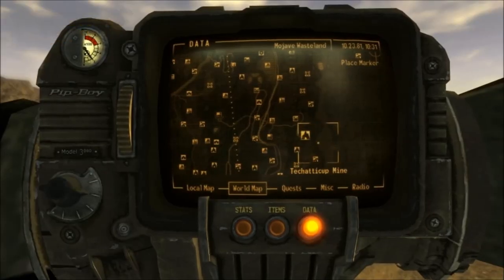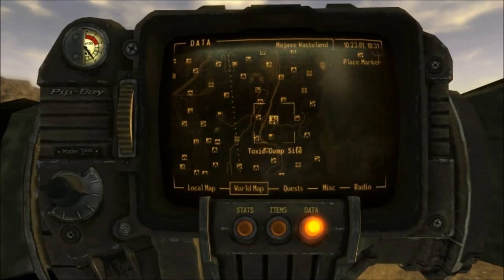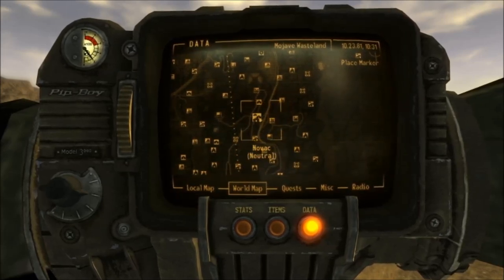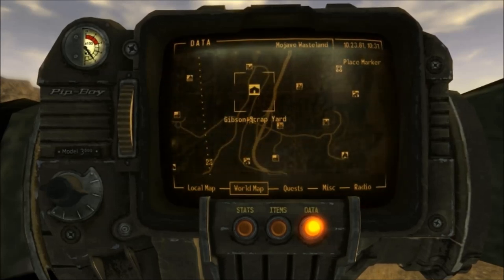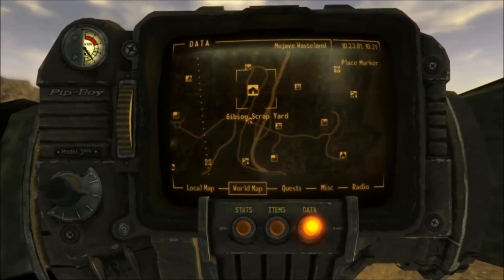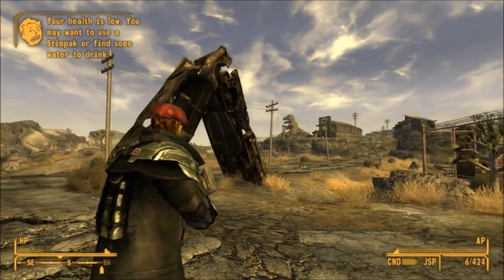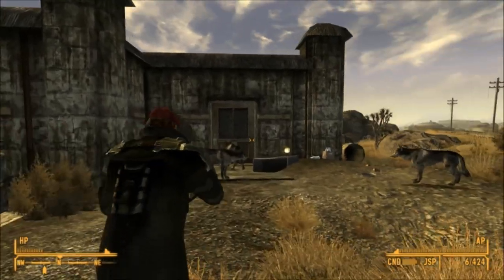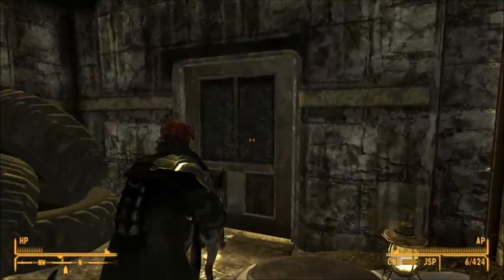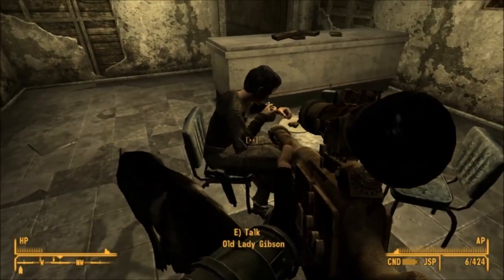You can get this weapon really easily though — just travel to the Gibson Scrapyard, it's north of Novak, just here on the map. Once you get to the scrapyard, head on inside and you'll find Old Lady Gibson. Unfortunately there's no way to get the gun from her unless you pickpocket her or kill her.